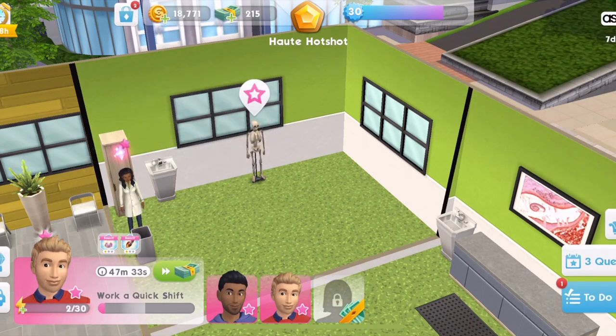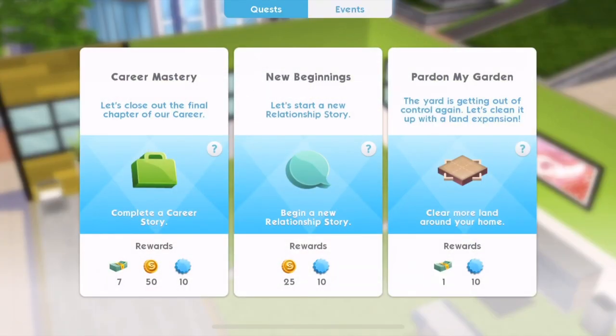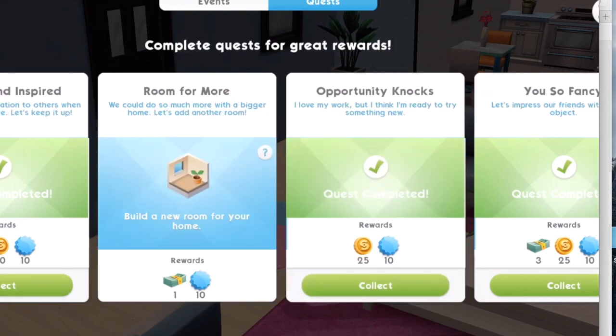Another thing you can do is complete quests. Just above your to-do list on the right you'll have a quest list where quests and events are shown. You generally complete them just by playing the game. Right now I have three quests — I'll get 50 Simoleons for completing a career story and 25 Simoleons for starting a new relationship. In the past there have been tons of quests giving a lot of Simoleons, so definitely pay attention to these and do those quests if you can.